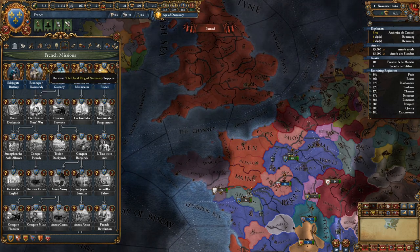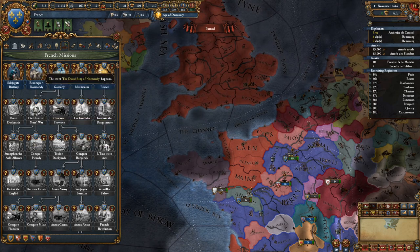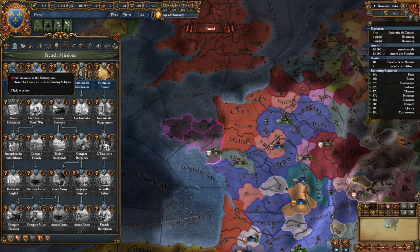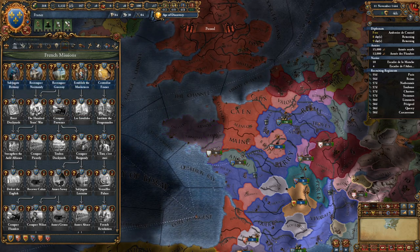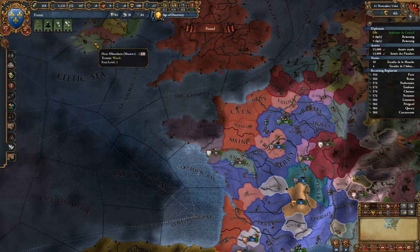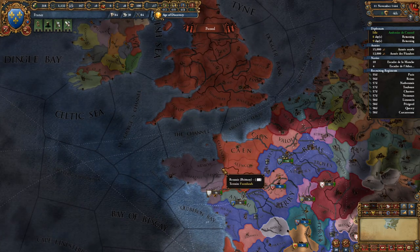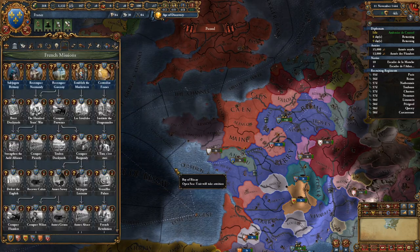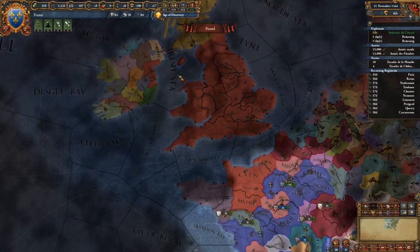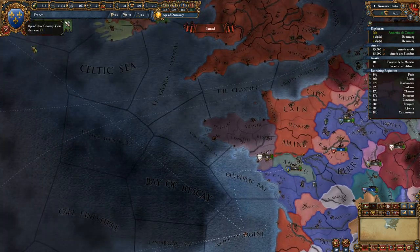Once the war's over you'll get an event about the Duchy of Alençon — the game will tell you to release them as a subject, but I recommend you don't and just annex them. It costs you stability but saves having to re-annex them later, and it'll put you over your diplo limit. Once the war against England is over, Brittany should be your next target. You have missions for reconquering Gascony — which gives you claims on that area and Provence — and reconquering Normandy.